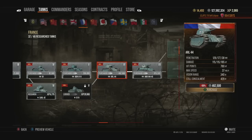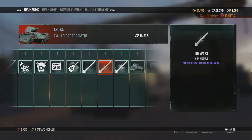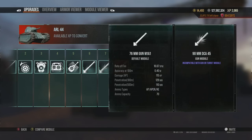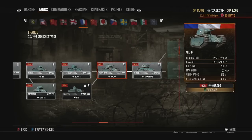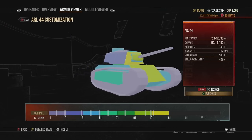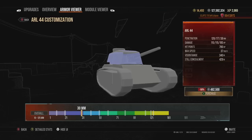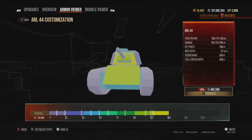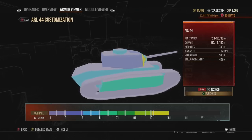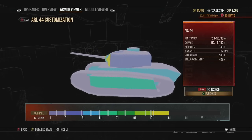Moving on, you get the ARL 44, which when fully upgraded is somewhat okay and can perform quite well. You can get the 105mm, which I'd recommend, or go for the 90mm — either way you get good damage per minute. The armor is what you'd expect from a French tier 5/6 tank: most tanks will go through you, but you may pull off a couple of bounces. Make sure you're angling and wiggling to make it harder for opponents to pinpoint your weak points.